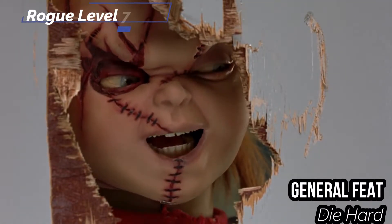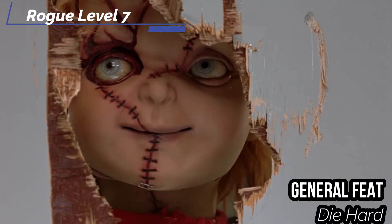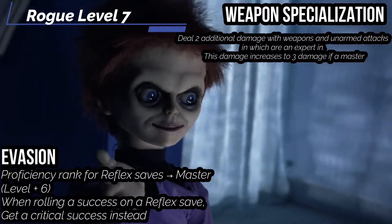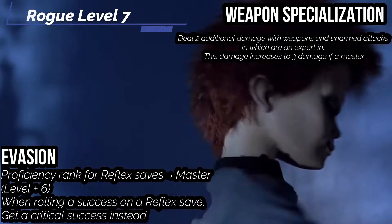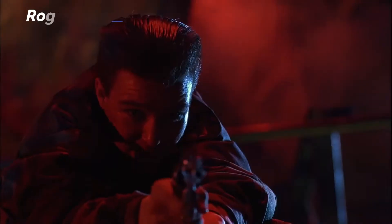At our seventh level, we get Evasion — our rank in Reflex saves increases to Master, and when we roll a success on a Reflex save we get a critical success instead. For our general feat, obviously just getting Die Hard to raise the dying condition to 5 instead of 4, because Chucky is tough as hell. We also get Vigilant Senses — our Perception increases to Master. We also get Weapon Specialization — we deal an additional 2 damage with weapons we have Expert in, which increases to 3 when we are a Master.